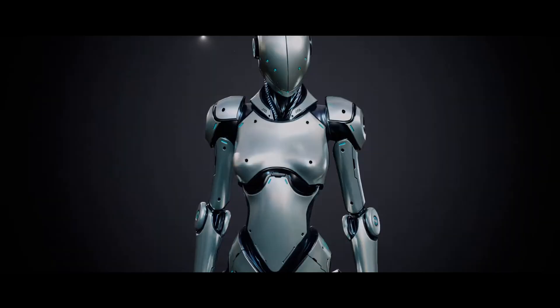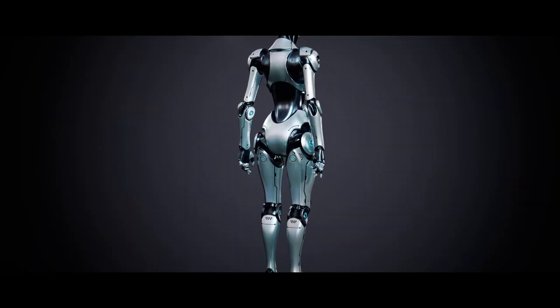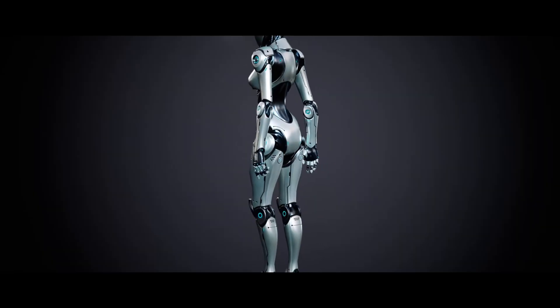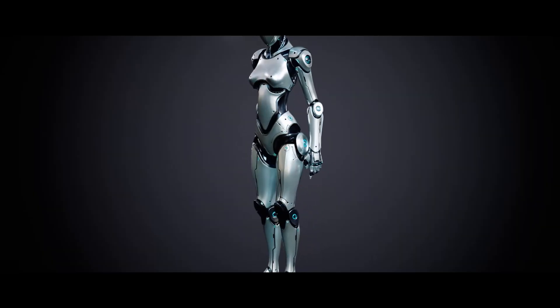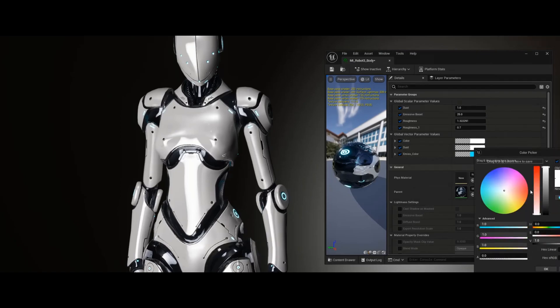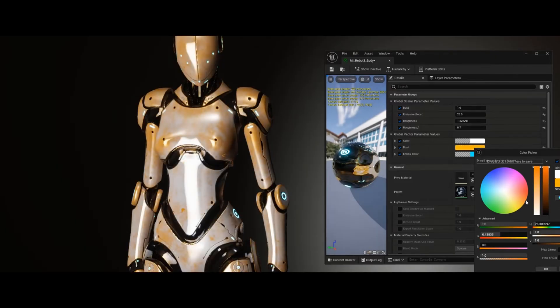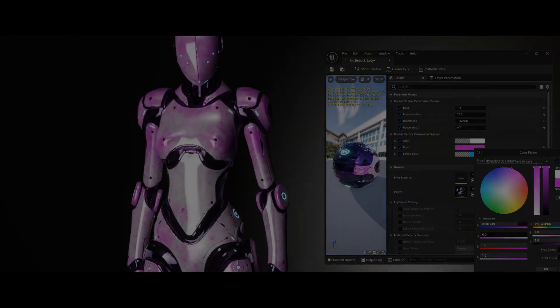This is rigged to the Unreal Engine 5 skeleton and IK bones are also included. It is animated and has seven animations, five of which are root motion and two are in place. There are two materials, four material instances and 19 textures, all of which are at 4K. I think this is a really interesting asset and looks very cool. This is normally £30 for your personal license and £35 for your professional license.